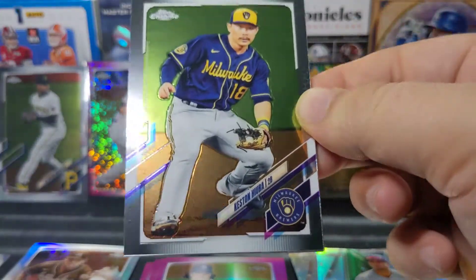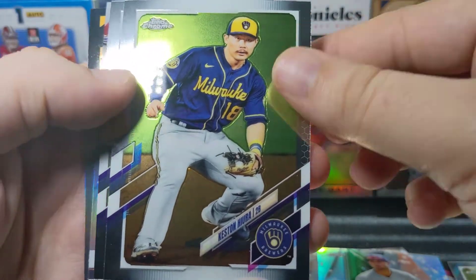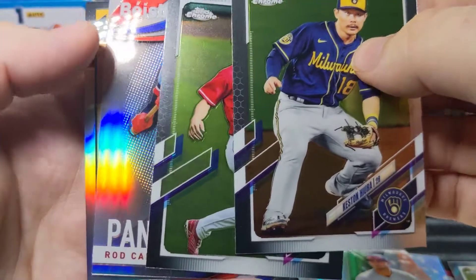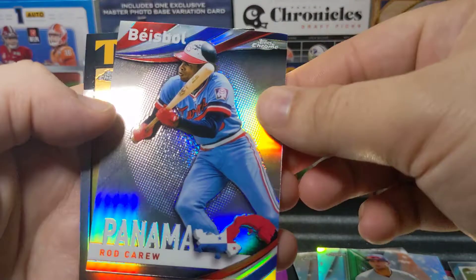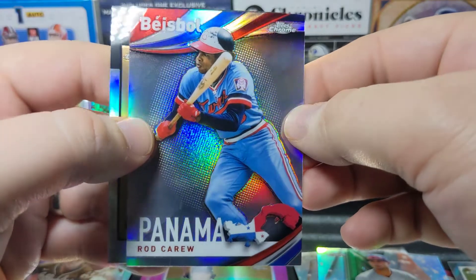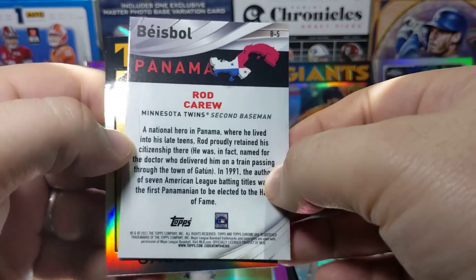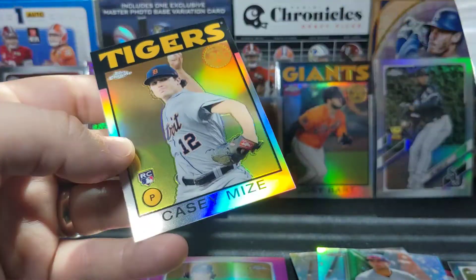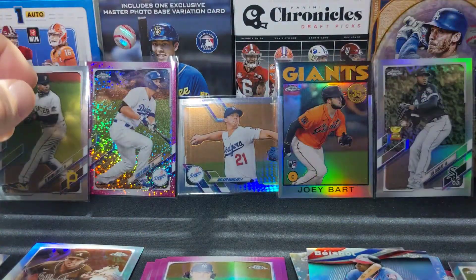I don't know, to me $30 is too much for a blaster, especially Topps Chrome — you're probably not going to get anything. At some point you have to make the decision: is it better to just buy the singles you want, or open the box? I just like opening the boxes, so that's why I end up buying this. There's a Rob Carew baseball insert — pretty cool looking, I haven't seen too many of those. And then a Casey Mize 86 Throwback.